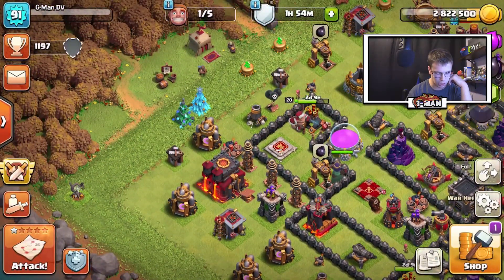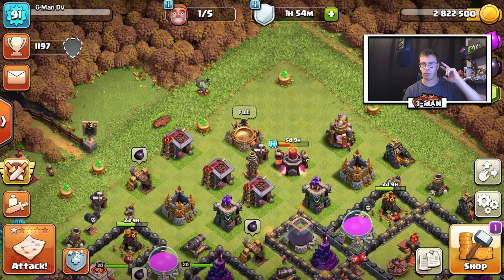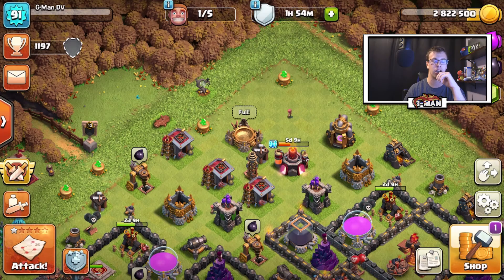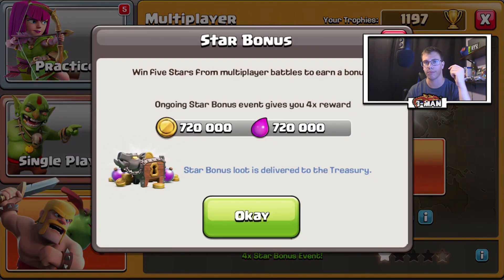For today's video I want to talk about what we're going to do for our next big video. I was going to do a video on the new super troops — the super valkyrie and super minion — but I realized I don't have the appropriate level to unlock them. We will have videos on that in the future though. For right now let's go find an attack on the small account, since there's four times the loot reward.